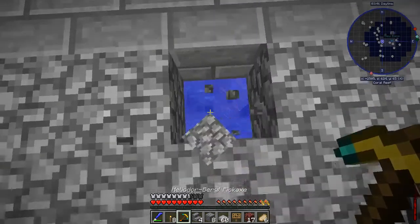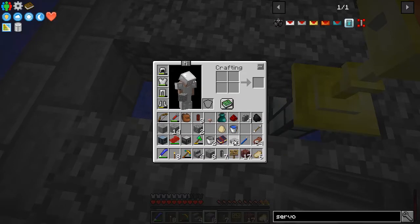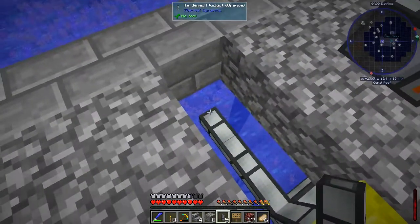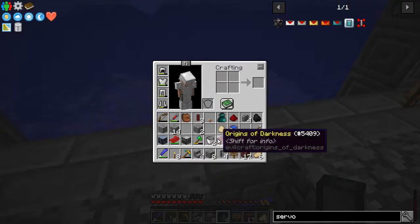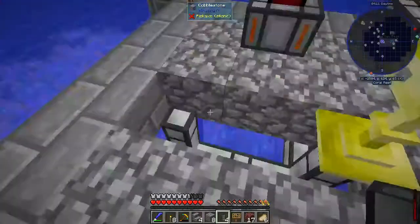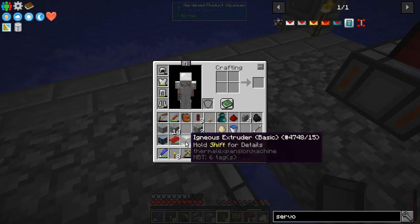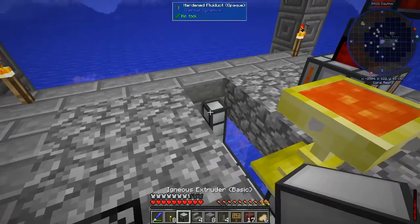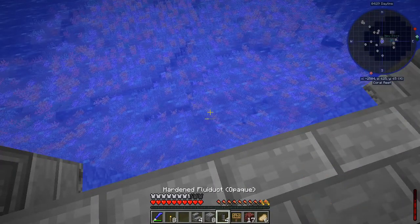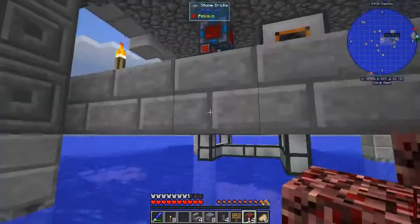So let's go ahead and break this block out right here, and I guess we'll break this block out right here too. Go ahead and put in a couple of these. Now I've got to be careful because the next thing that I need to put down is the aqueous accumulator. Because the aqueous accumulator is going to be what gives us the water to make this thing work. But if we put the igneous extruder on top of this... okay, it's filling up with lava. Cool. Now come down here - I want to put this right here.